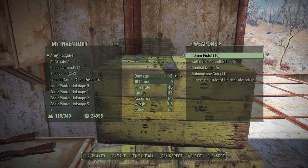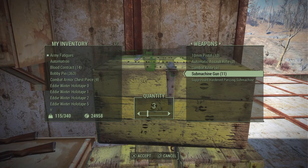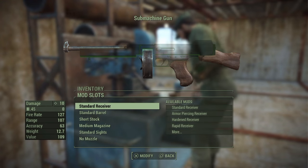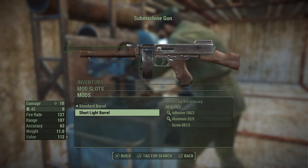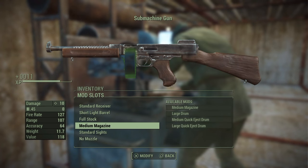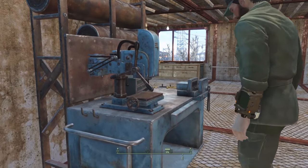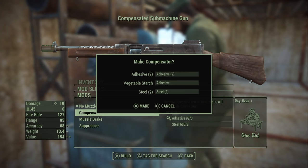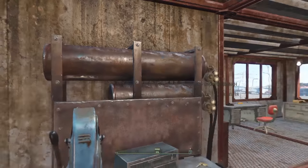Let me show you an example using a submachine gun. I have to do some editing first — this is what I do for the modification on the submachine gun. I give it the short light barrel, the full stock, a large drum, and a compensator on the muzzle. So now we have this compensated submachine gun, which we're going to use for the stacking demo.